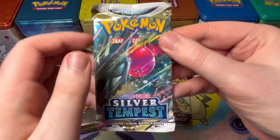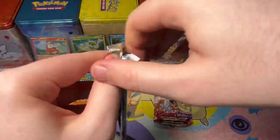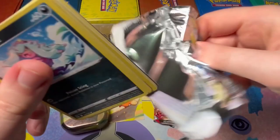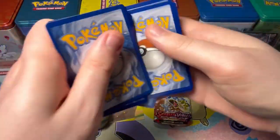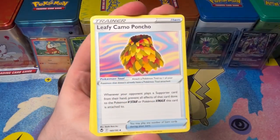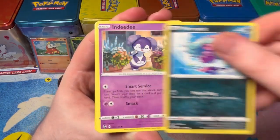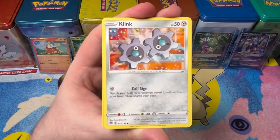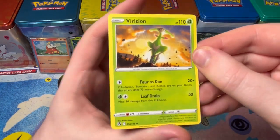Let's see if Silver Tempest can bless us! This pack just fell out — at least it opened, just like that. Here's an epic code — Fighting, Metal, Slayer Puff, Lance, Indeedy, Bowtoy, Sunken, Plink, Fennekin with a Virizion.